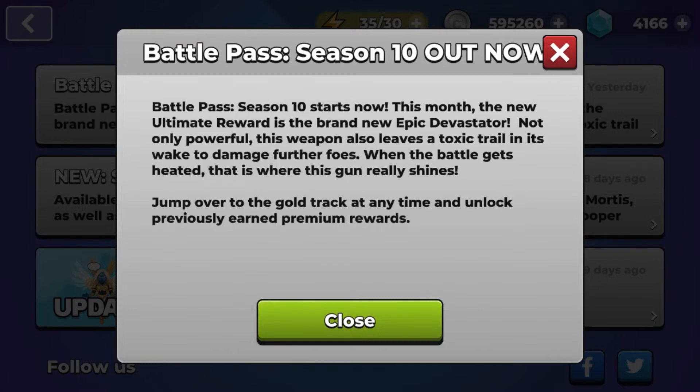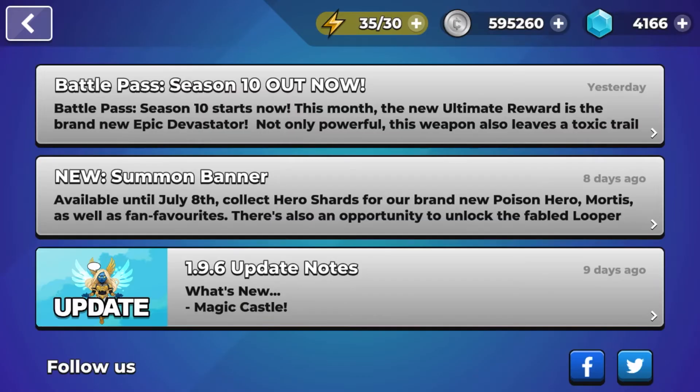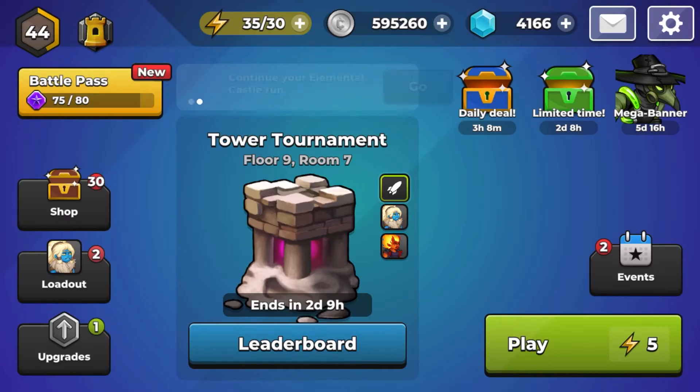If you're interested in this weapon, make sure to get the new gold track season pass. You can purchase the gold track anytime and will automatically unlock all the previous items, so even if you buy it later you're perfectly fine to unlock the Devastator at any point. Without further ado, let's check out some of these items.